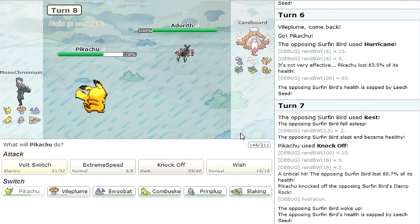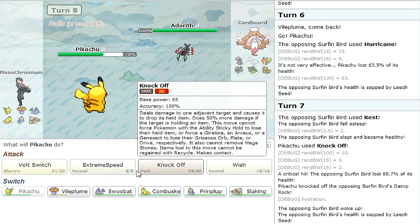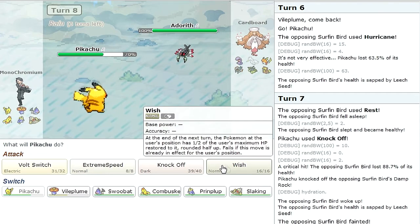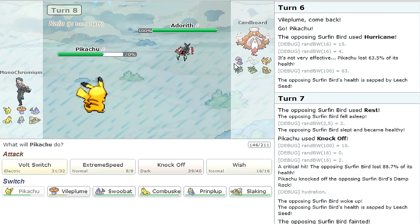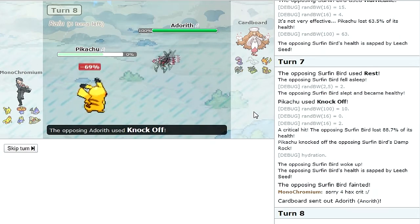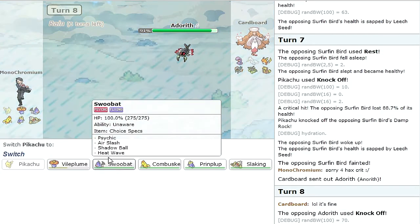This guy might just set up rocks. Now that Swanna's dead, I don't really need Pikachu for anything. I'm gonna go for a Wish just to see if I can pass it — nope, Knock Off, dead. I always underestimate Anerith's power — it's a pretty strong Pokemon overall.